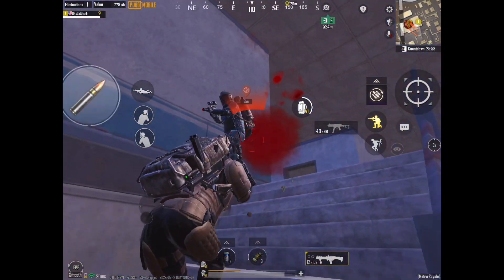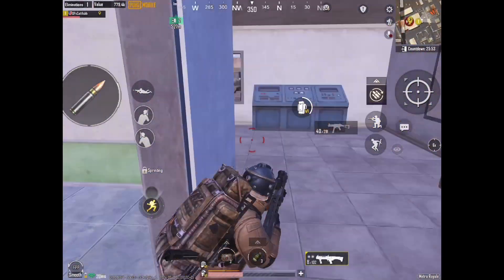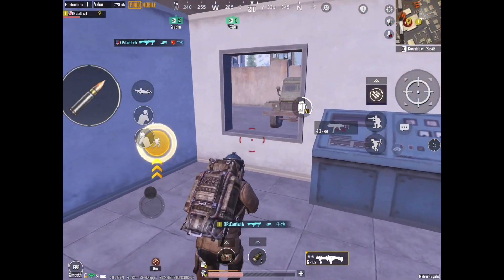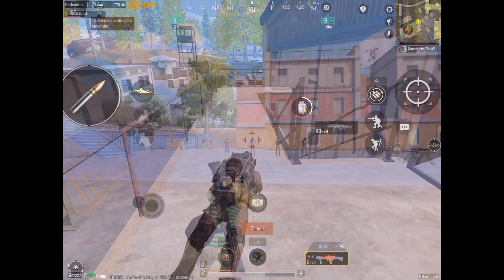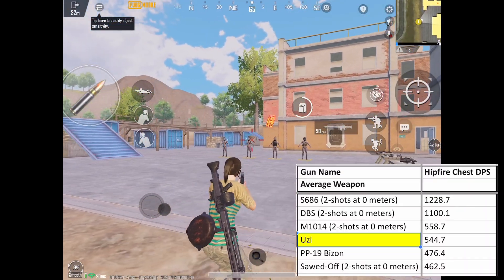The correct way to squad-wipe is to stay moving, try to split the enemy team up, and try to pick them off one by one. By doing it this way, you transform a 4v1 into four 1v1s, and according to science, the best 1v1 weapon with range, accuracy, and kill speed taken into account is the Uzi.